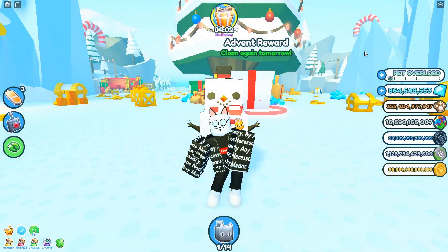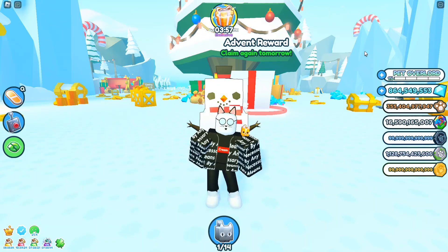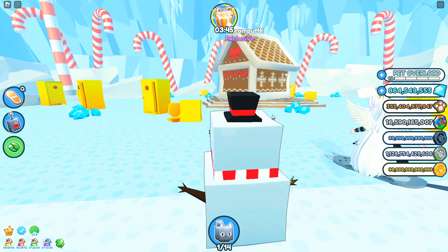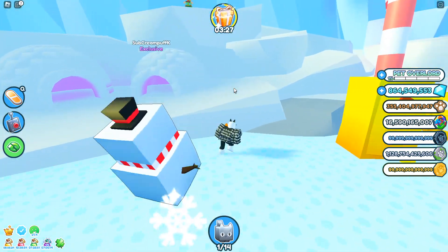In today's video, I'm going to be showing you guys where you can find the Elf on the Shelf Day 6 location in Pet Simulator X. We are here in the Christmas world, and what you want to do is hit that teleport button or you can walk to the North Pole part of the map. To our left right here on top of the igloos, there is the Elf for Day 6.